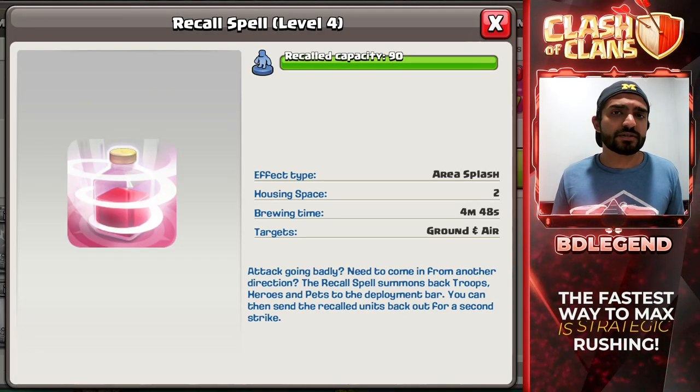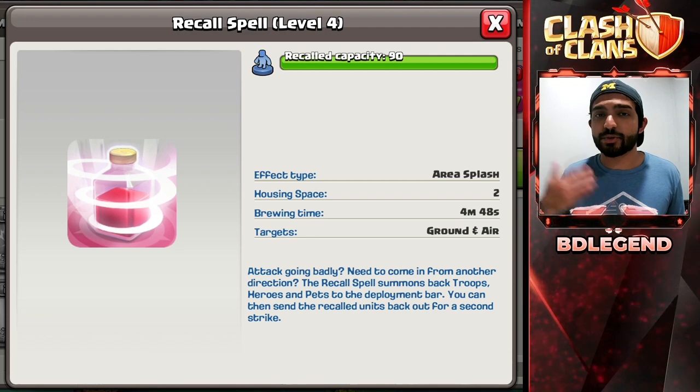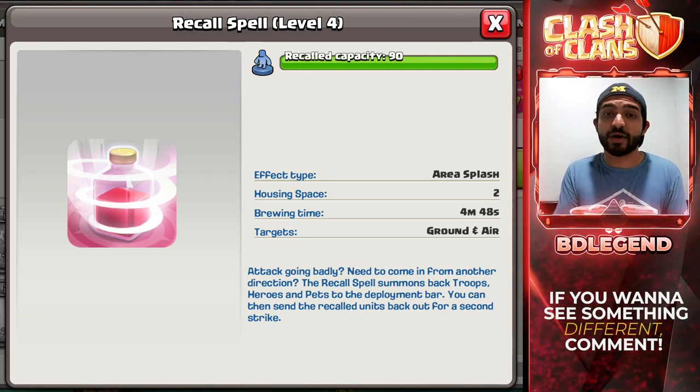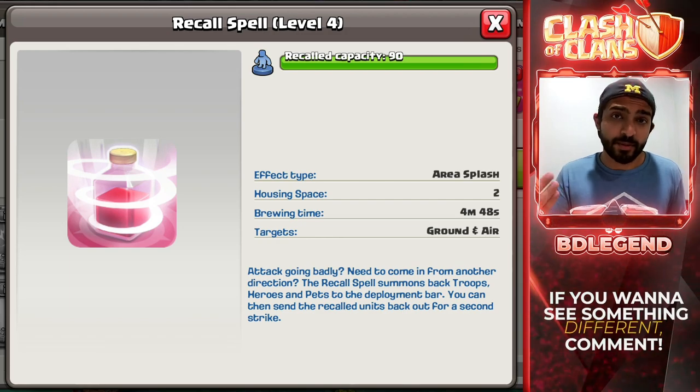Just a note on the recall spell: if you don't see yourself using it, I don't really see a point in pushing upgrades on it. However, if you are curious or trying new things, upgrading the recall spell might be a good move for you as well. This upgrade guide lets you dominate other Town Hall 15s, especially early in the season. However, if you don't really know how to get to Town Hall 15, that's why you need to watch this series right here, which will allow you to get to the max Town Hall level as fast as possible.